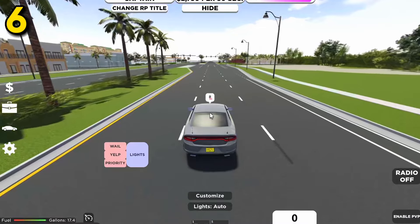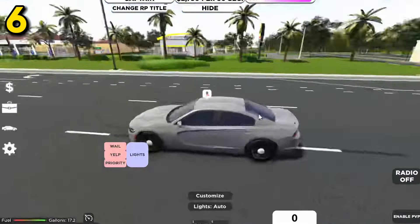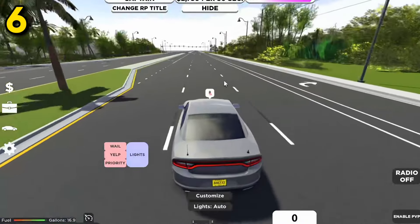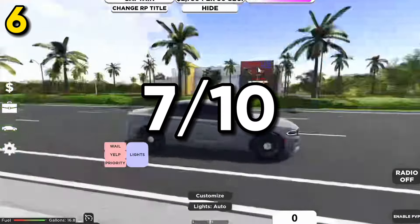The next one is going to be the Pursuit Undercover — just a regular Charger. So yes, this thing is going to be a downgrade from the Hellcat. Don't get me wrong, this thing is decent, I guess, and I'm pretty sure we could do burnouts in this thing — yeah, we actually can. But still, I'd rather go for the Hellcat Pursuit. This thing can barely pass 150, so I'll give this like a 7 out of 10.